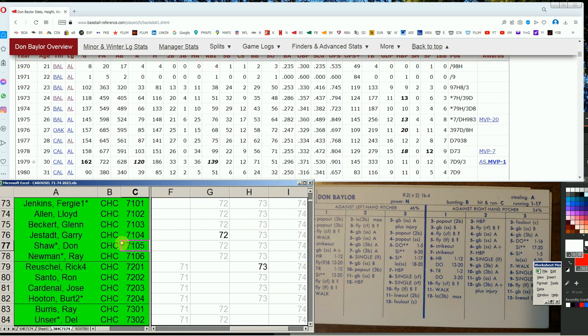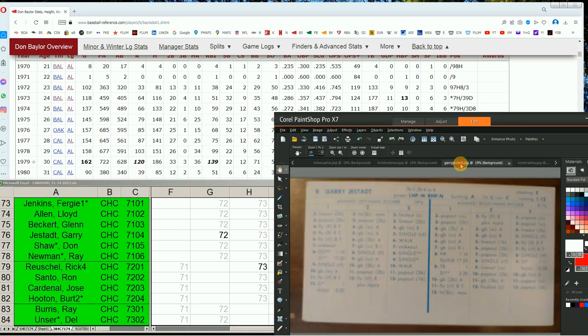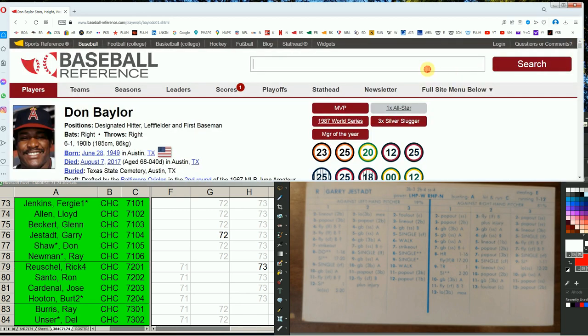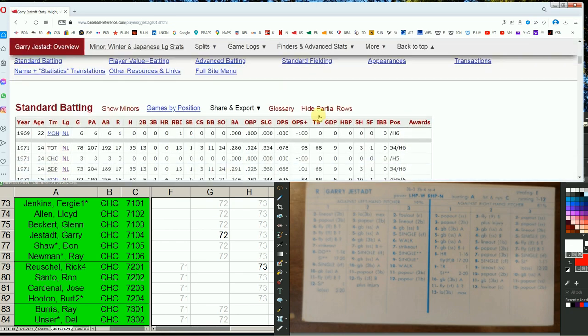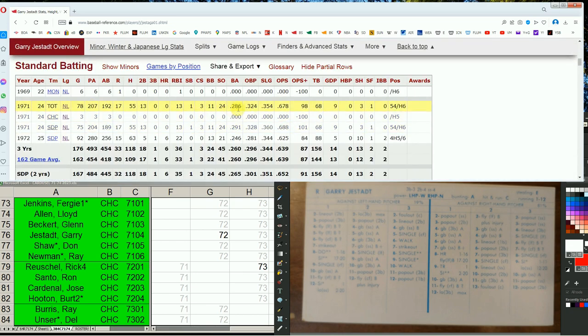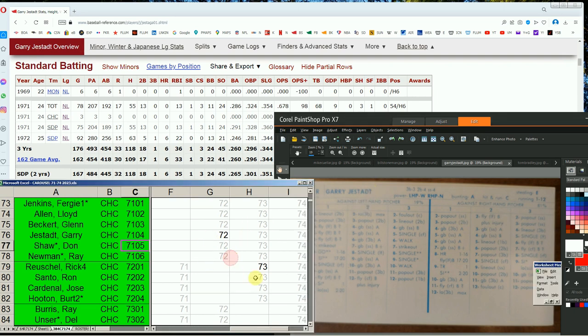That's it for the Angels. Moving to the Cubs: utility player Gary Jestadt had a short career from 1969 to 1972. The 71 card we're using has a .286 batting average. The next year the batting average isn't there but he hits lefties instead of righties — he hits both ways. Not a big deal, might not be worth the trouble.